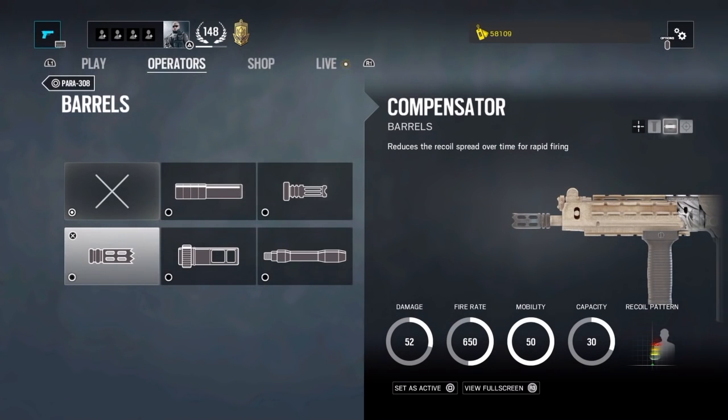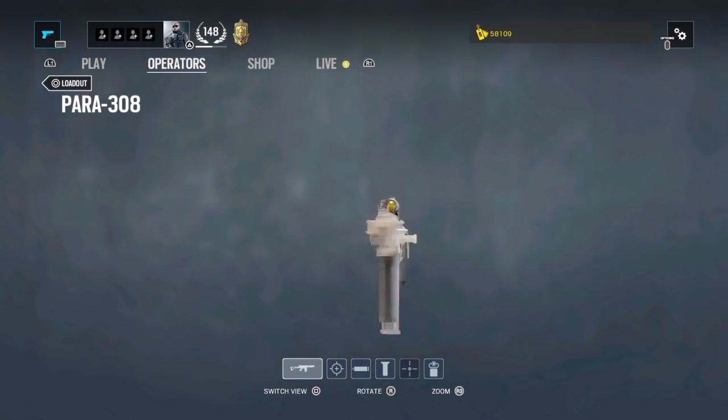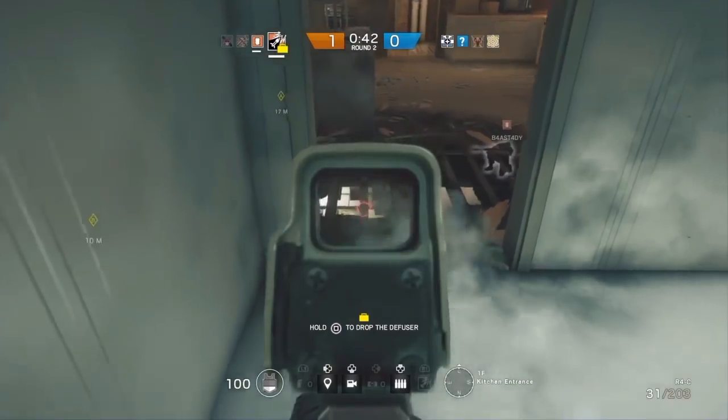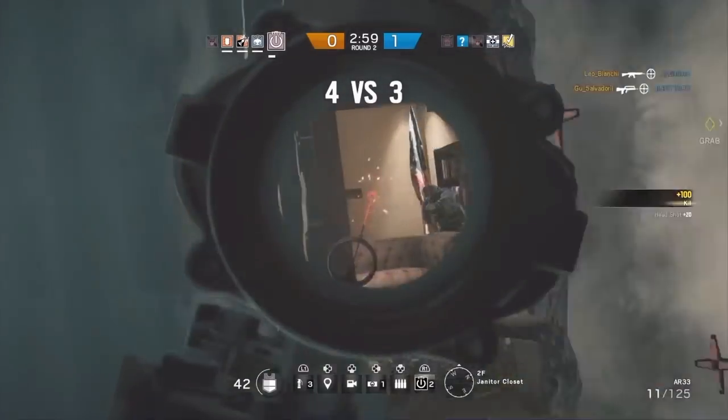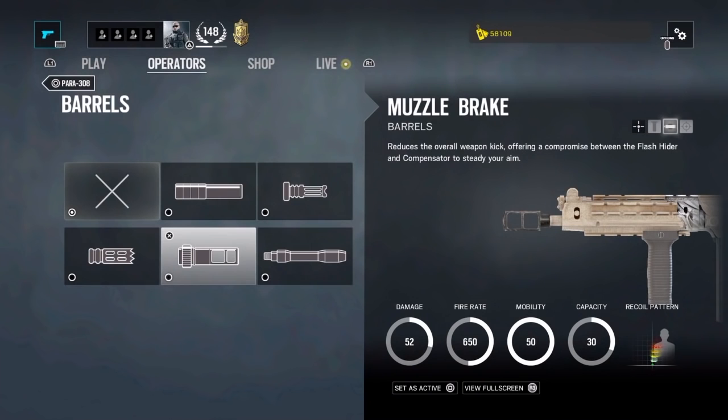Then we have probably the best barrel in the game: the compensator. It reduces the recoil spread over time, meaning it gets easier to control if you keep shooting for a long time. It starts with normal recoil, but after about a second or two it gets way more stable. The compensator works on every gun, with the best results on those weapons with crazy recoil like Thorn's AR-33 and Buck's rifle.